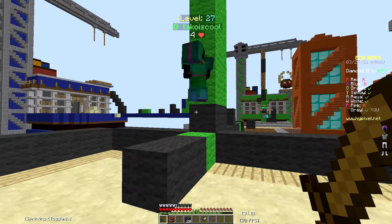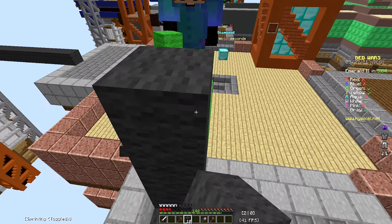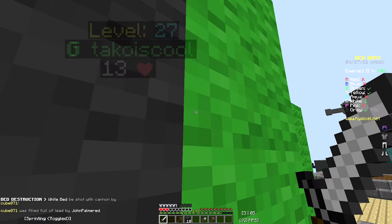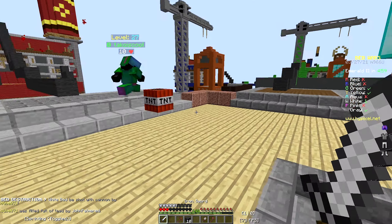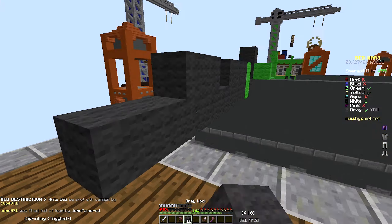Can I kill him though? I think I can — he's only at 8 health. Now he's on 4, and boom. I think we can kill him. Why did he place a TNT? That's just dumb. What are you doing? He just killed himself.